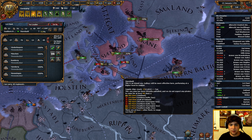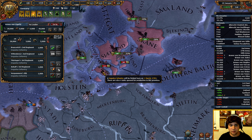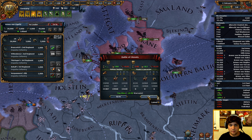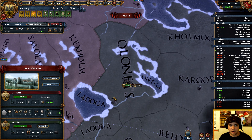We need to get over here and break this blockade so we can move in on the islands here. Looks like we're in a battle against the Russians. Great.